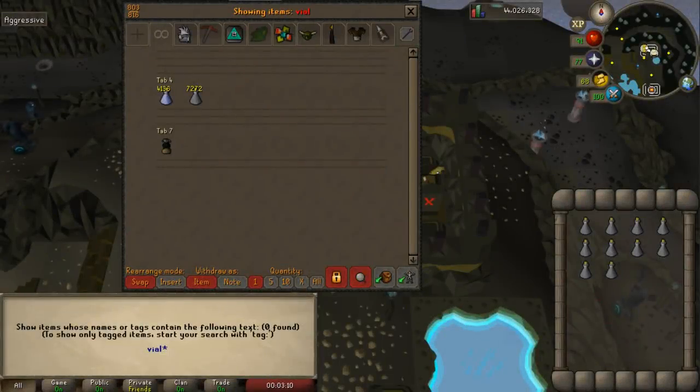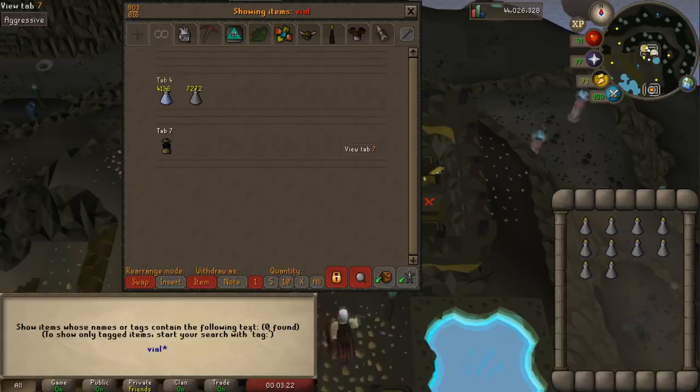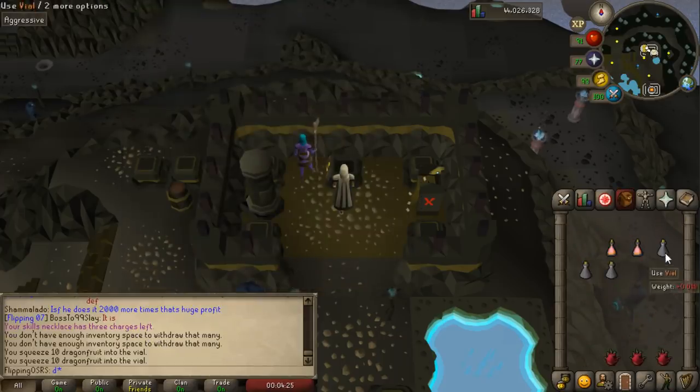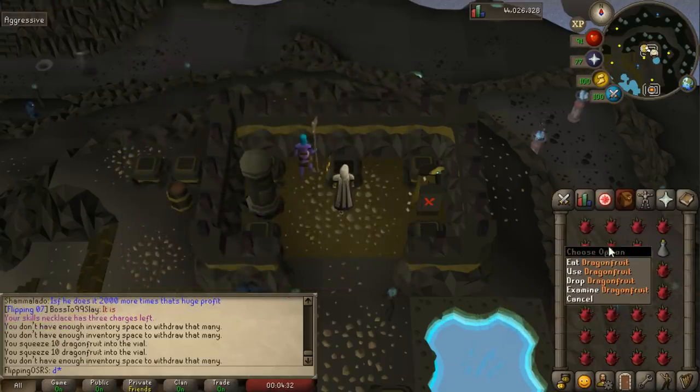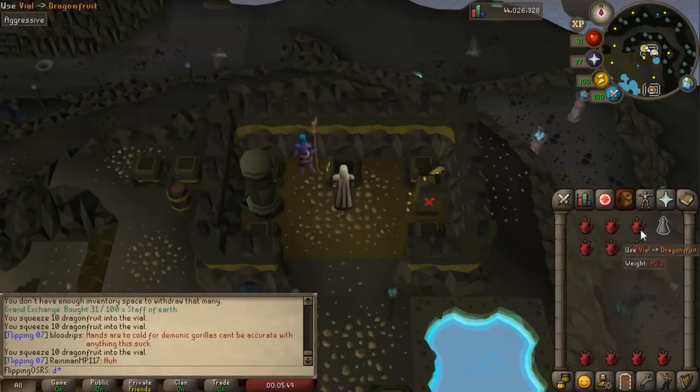Coming in at number four is creating bottled dragon breath. You can buy bottled dragon breath on the Grand Exchange for around 15k, and it instantly recharges your dragonfire shield or similar shields. To create it, use 10 dragon fruits on a vial then charge it at Mount Karuulm. I bought the dragon fruits for 800 GP each, meaning we'll make around 7k on each bottled dragon breath. However, only 50 to 100 are traded per day on the Grand Exchange, so don't make more than 50 at a time before trying to sell them.